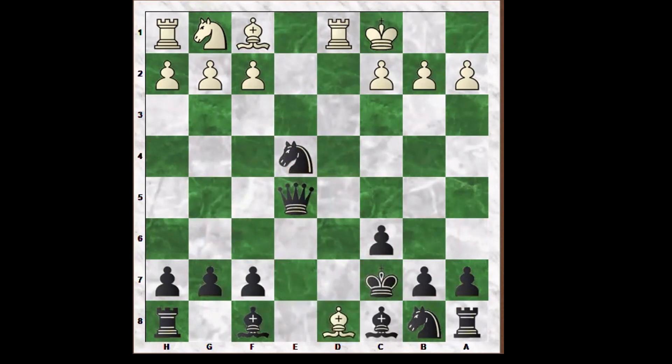Instead of King C7, King E8 means rook on D8, mate.